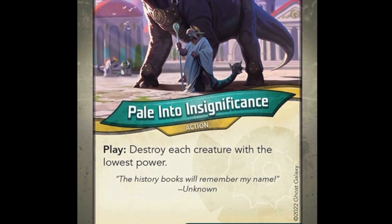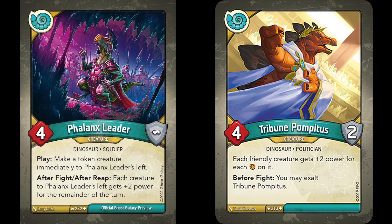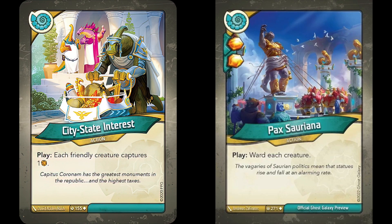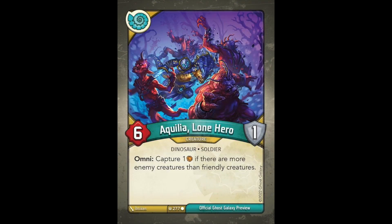Saurian doesn't make a ton of token creatures, but that's usually okay, since they counter them pretty well and the ones they do make are pretty big half the time. Cards like Phalanx Leader and Tribune Pompatis even work to make those smaller token creatures bigger to avoid targeted token removal. They also have one of the coolest, most unique board control cards I've ever seen: Tectonic Shift. It reads: Play. Divide each player's battle line in half as evenly as possible without changing the order of creatures. For each battle line, destroy each creature in one of the halves. I definitely cannot wait to see this card mutilate some boards in some possibly crucial moments of the game. Ember control is important as well, and great cards like City State Interest and Faust are back and better than ever. City State and Pax Soriana is almost the new City State Ancient Power combo, though Pax Soriana, even with its enticing two ember pips, requires much more proper timing to play well. The classic City Gates makes its reappearance, and Aquilia Lone Hero is awesome for its Omni ability allowing it to capture every turn.